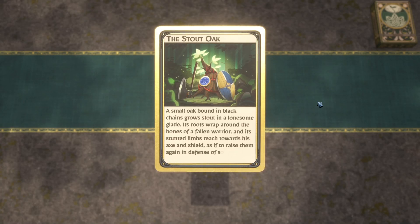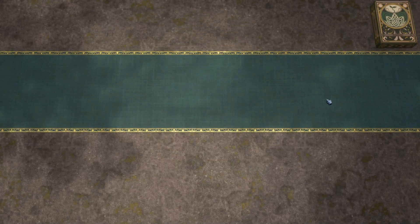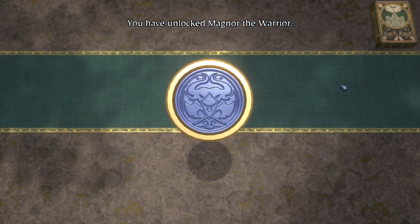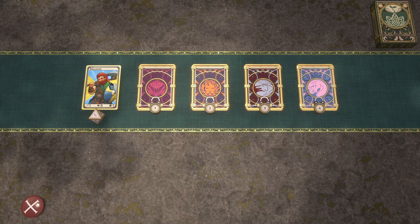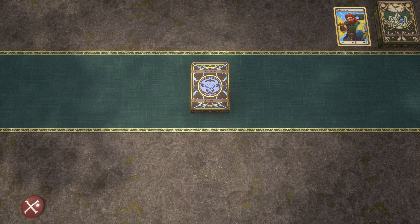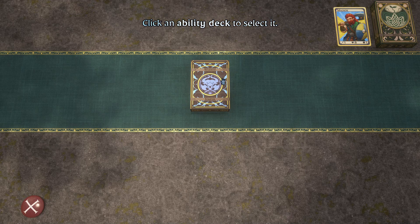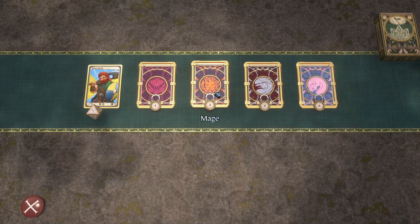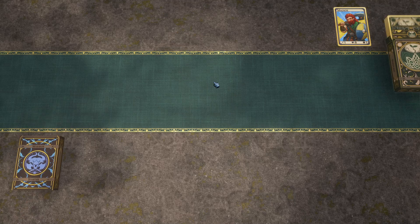Its stunted limbs reach towards an axe and shield as if to raise them again in defense. Lady, who asked? I'll take this though, thank you. I have unlocked Magnor the Warrior — apparently always up for an adventure. This appears to be my deck. I'll select the seedling deck.